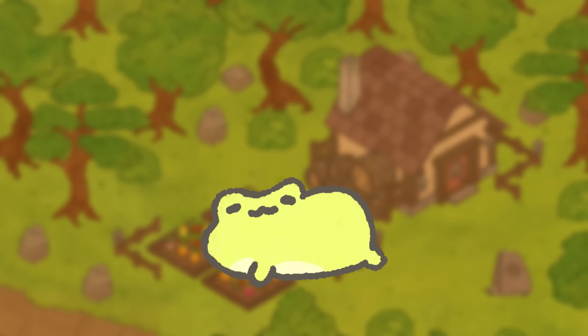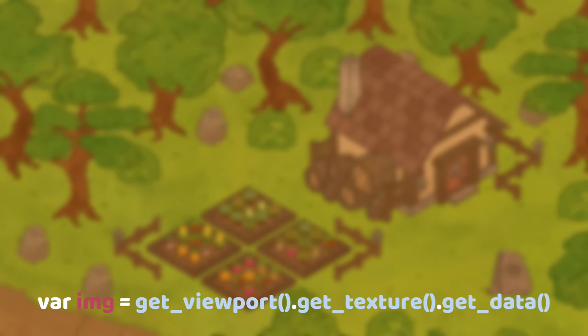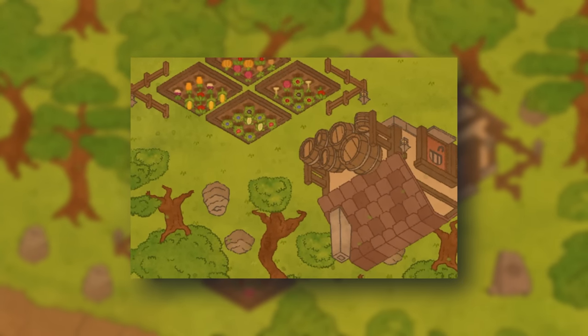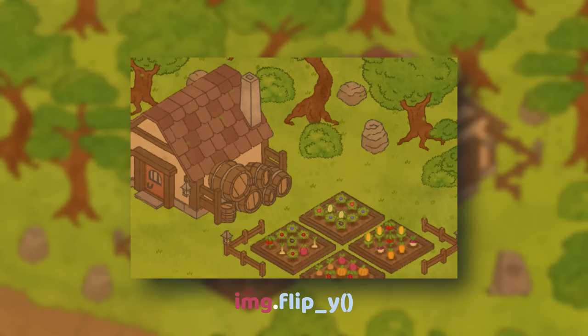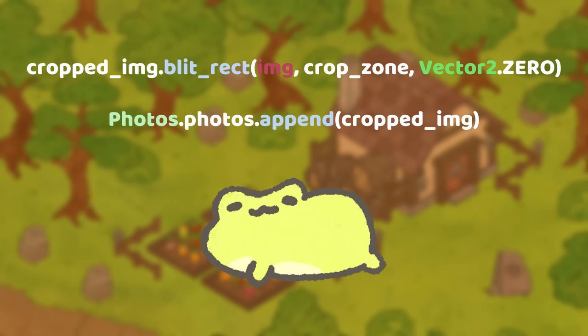The way this camera takes pictures is actually pretty straightforward. When the player clicks the screen, the camera crops and captures the viewport texture data of a texture rect sized to the borders of the camera. For some strange reason, the resulting texture from the capture is flipped vertically, and so I use image.flipY to flip the texture back to the desired orientation. Finally, I can use image.blitRect to copy the area under the crop zone from the screenshot, and append this cropped image to an array.